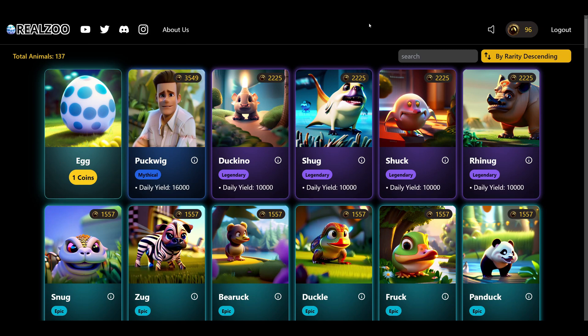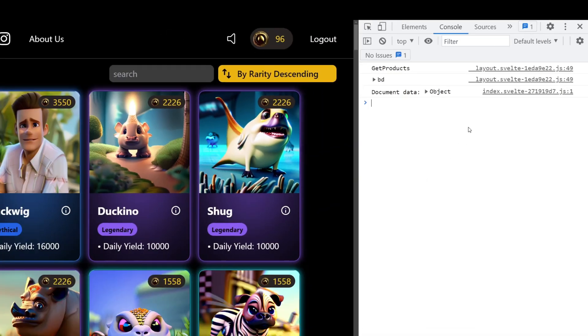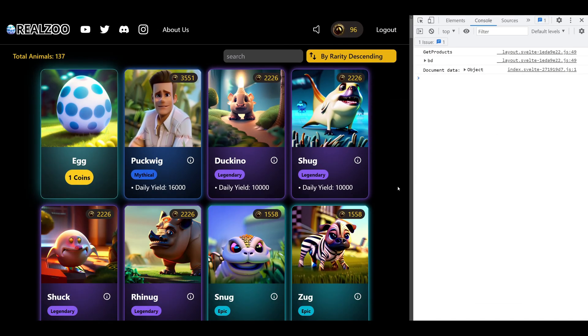The first step is to head over to Real Zoo, then open Inspect Element by right-clicking and selecting Inspect, or if you're on Mac hold down the function key and press F12, or on Windows just press F12. This should work on any browser, not just Chrome.